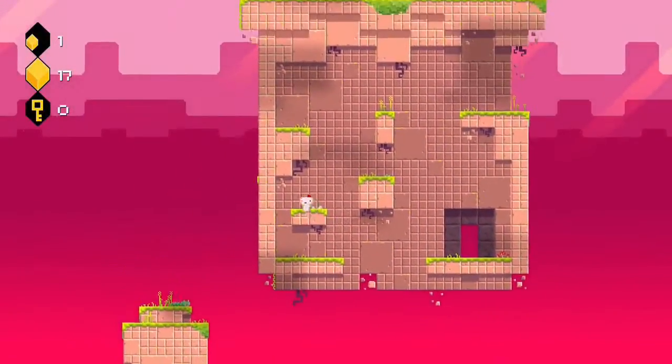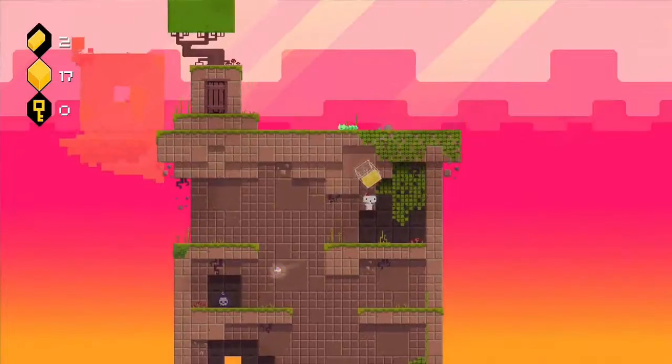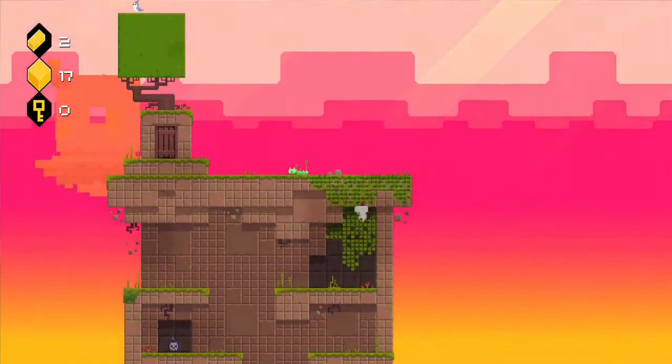On PS4, you get the bump up to 1080p, which you would not think makes a big difference for a game like FEZ because it's really chunky pixels. But at the same time, you get really good definition of those pixels and it actually does make a difference. And it runs extremely smoothly — it doesn't drop a frame.